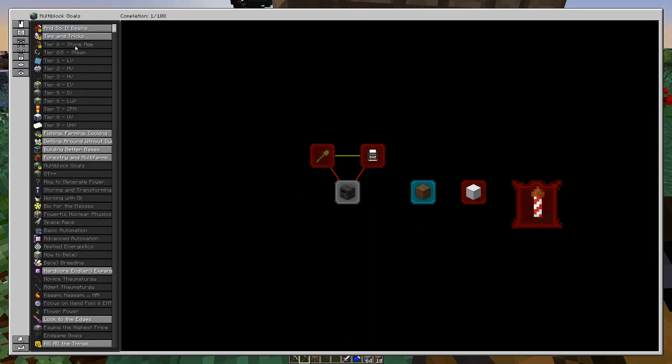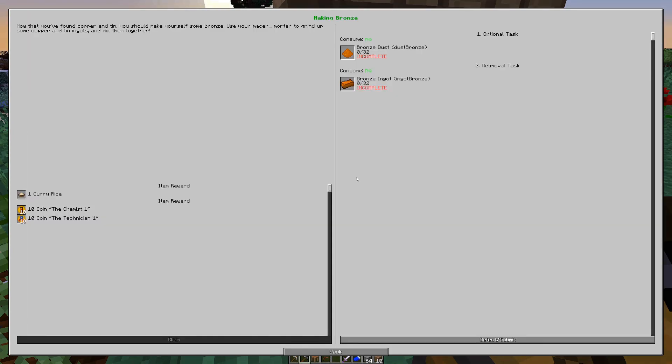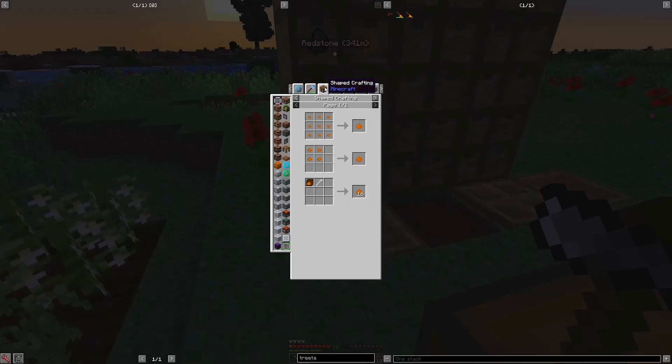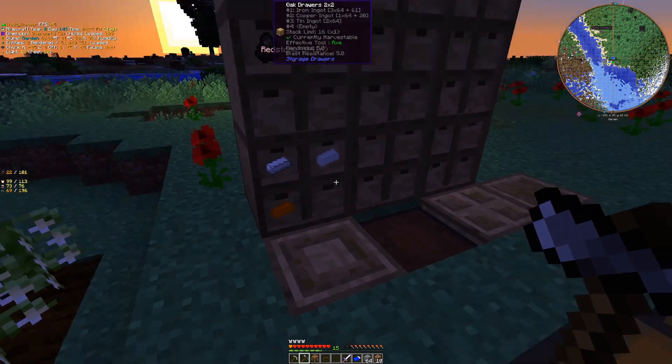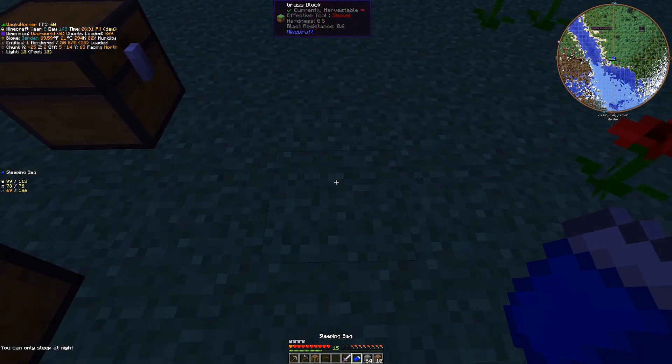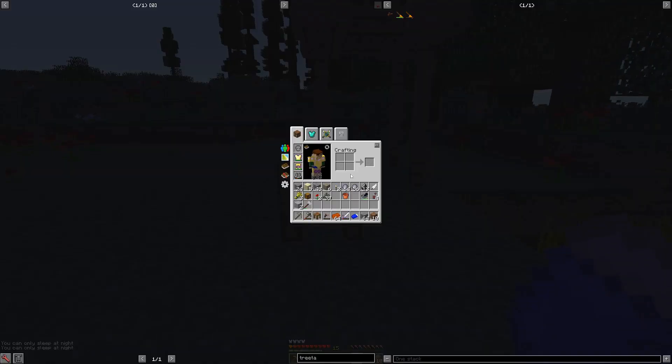Let's hop over to the stone age quest and look at this quest. Starting out, it wants 32 bronze dust from us. This combination gets us three dust, so we've got to do this recipe at least 11 times, which means 33 copper and 11 tin. I'm probably going to do a little bit more than that — we'll do like a whole stack of copper, except we want it divisible by three, so we'll drop one off of that.